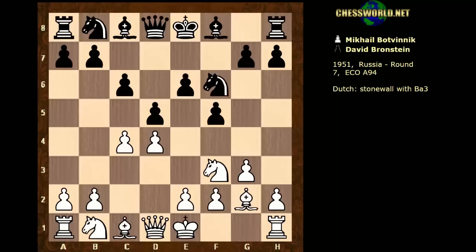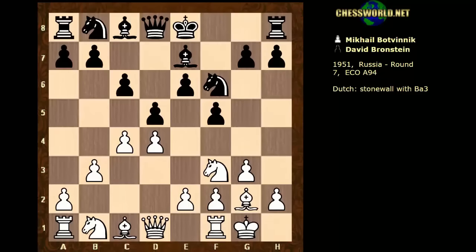Bishop g2, Nf6, castles, Be7, b3 — and now this plan may have indeed originated from Mikhail Botvinnik. It's leaving the knight at home to support Bishop a3, to exchange off the dark-square bishops. Then the dark squares will be weaker than they are at the moment — that's the idea.